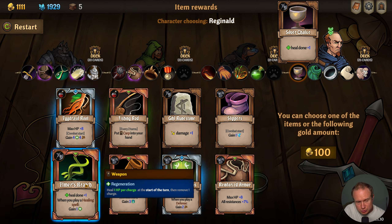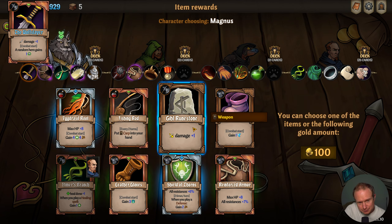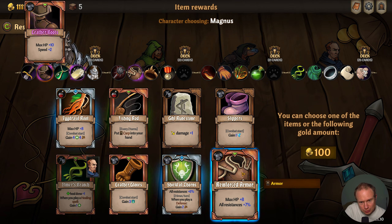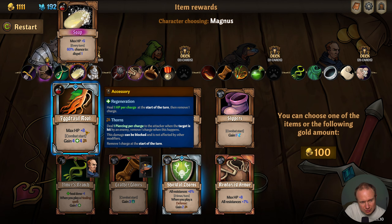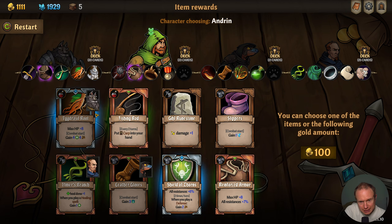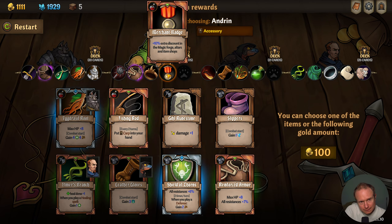So this is a straight upgrade. We didn't take the slippers last time — now we have the runestone, that's not interesting. We already upgraded our armor — these are the better gloves, we'll put the better gloves here. I think this is better. Soap is a 60% chance to dispel plus five max HP — I think thorns, regen, and more max HP is better. So I will take that. And then 10% extra discount I think is better, so we'll take 100 gold.